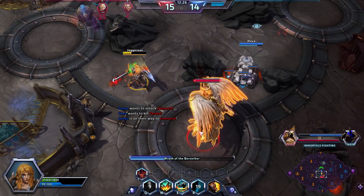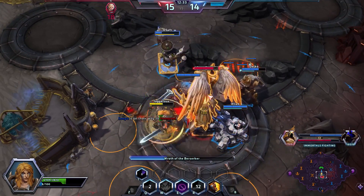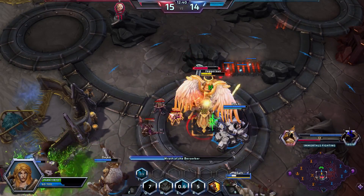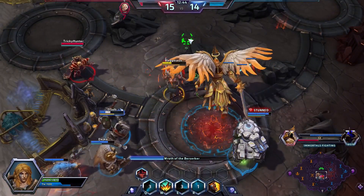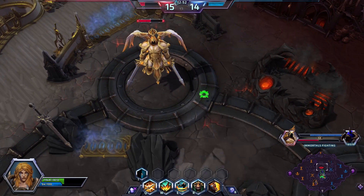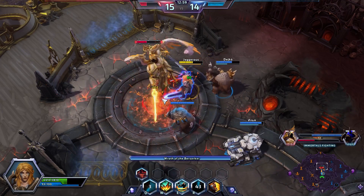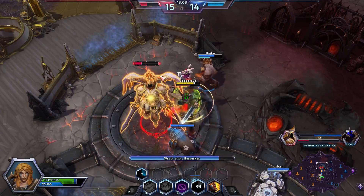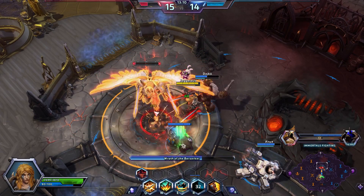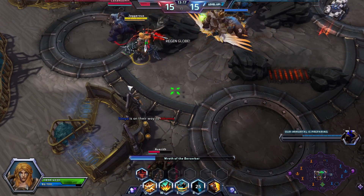Now we have to kill this. He's chasing Zeratul and that's all well and good, but we need to do damage. I've got my Wrath up, and the Q there actually really increased the duration of my Wrath. We're going to use my W for healing — turning fury into heals — and then spin. Spinning doesn't actually generate fury, which is interesting, but my Q does. We'll keep popping Ferocious Healing on a 10-second cooldown to heal as much as we can.